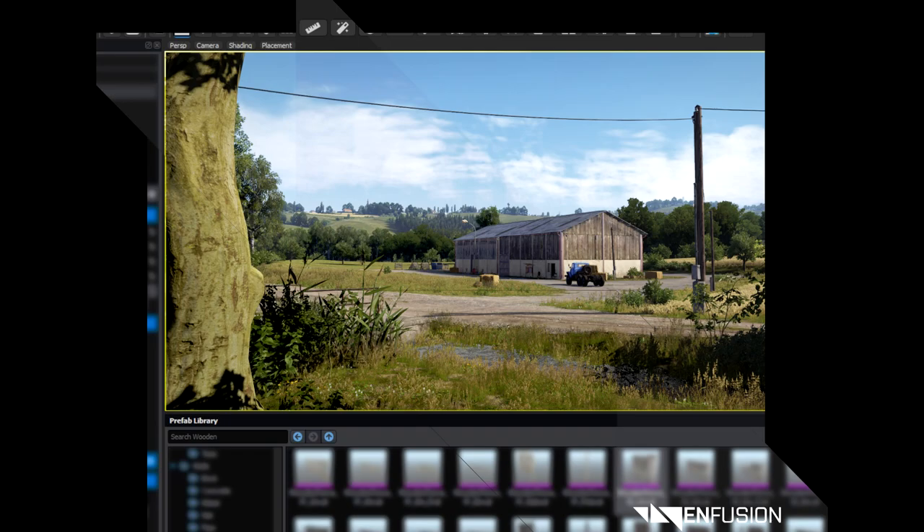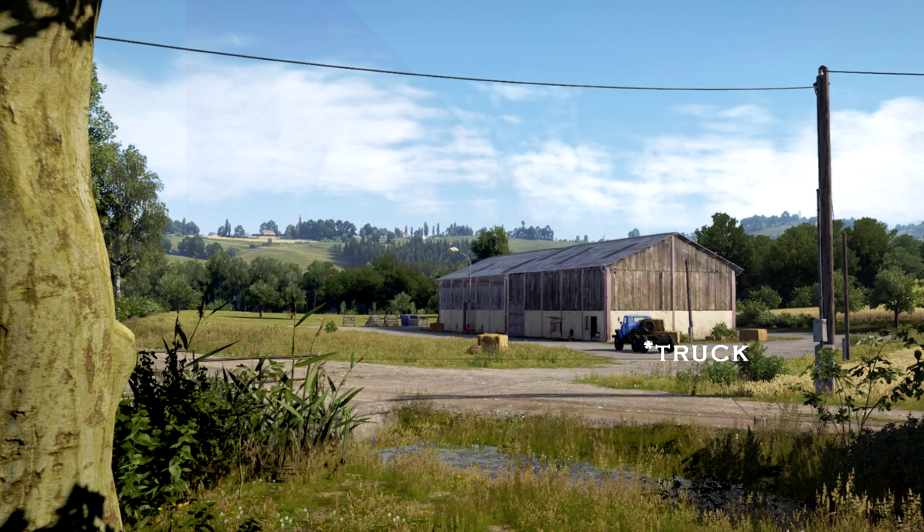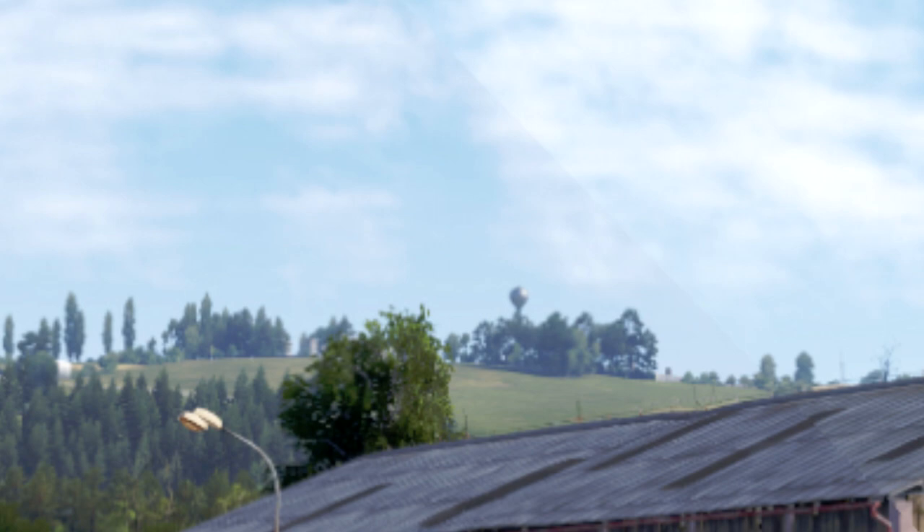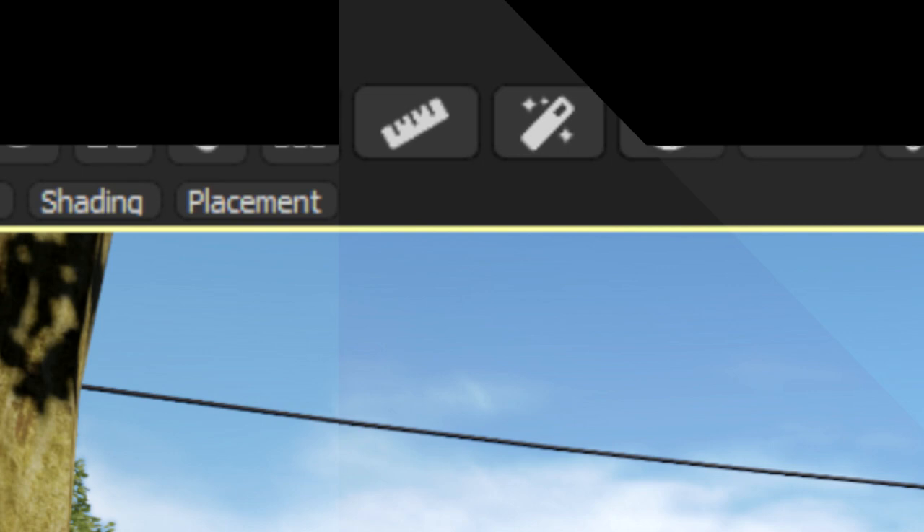Image 2. In this image we can see clearly a farmhouse with a tractor in front. On the hill in the background we can see a town, a church tower, and a tower that looks a lot like that tower you see in Starry Sobor in Chernarus. In the tools there are more assets and on the top a new tool that looks like a ruler and a magic tool or something like an eraser.